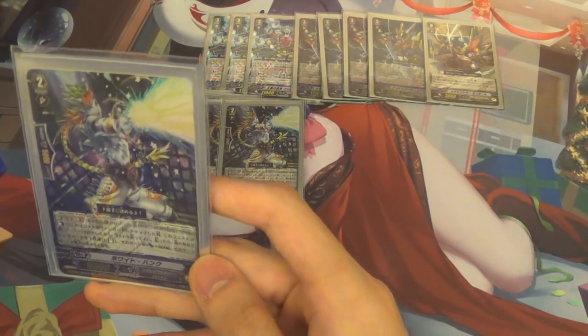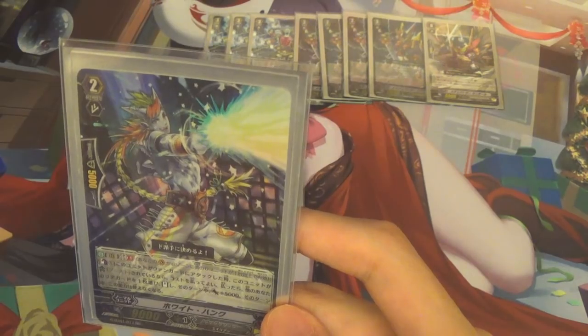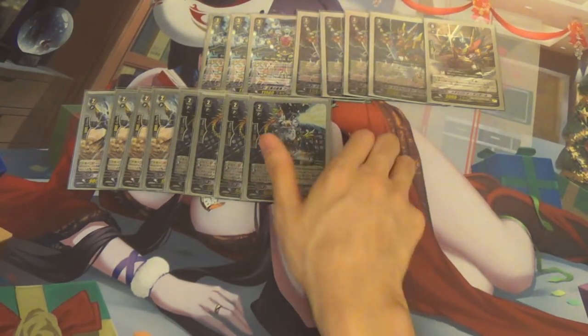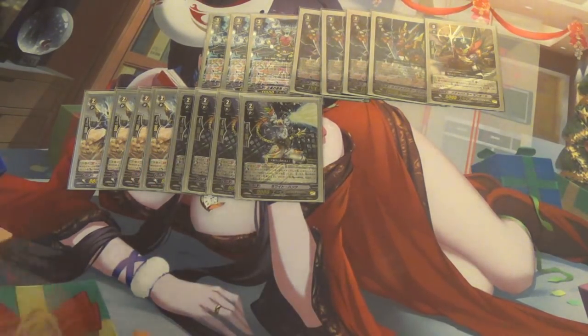Next, we're running four White Hank. Skill is Counterblast 1 — when this card attacks and it's being boosted, you can pay the cost; choose one of your rear guards, stand it, and it gets plus 5,000 power. This effect cannot be used until the end of turn. Basically, it combos onto Shazanda, and he also gives Shazanda another 5,000 power. So pretty much when you stand that time, he'll get plus 10k — and that's probably not the only time he's going to be standing, so you can imagine how powerful your Shazanda will be.